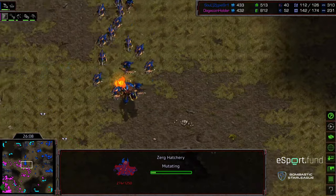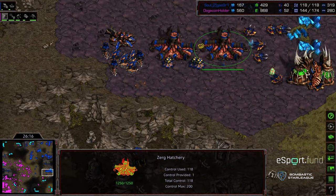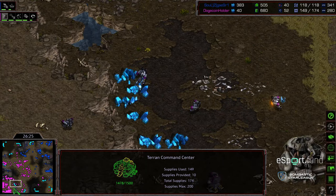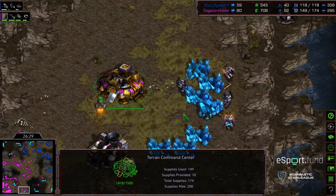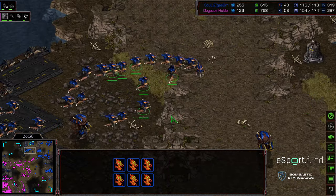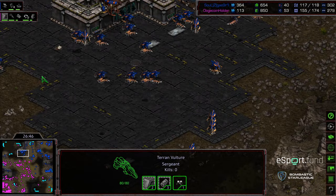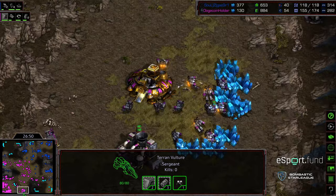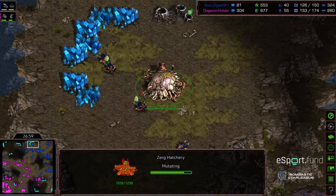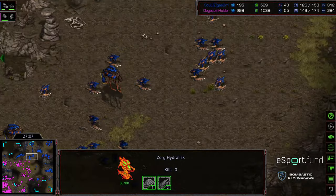Crossy lost that 12 o'clock base — he needs to get some economy reestablished. But right now that army of queens and broodlings is still marauding around the map. Crossy once again moving up to take the 12 o'clock location. Some vultures sneaking through, clearing out drones in the bottom right. Hydras pouring forward to clear mines and deny map control in the middle. Terror continuing to macro — looks like he's managed to get the six o'clock base, possibly lifted off his main to get mining back up and running. Despite victories earlier, Crossy falling behind — that's two-base Terran versus essentially one-base Zerg.